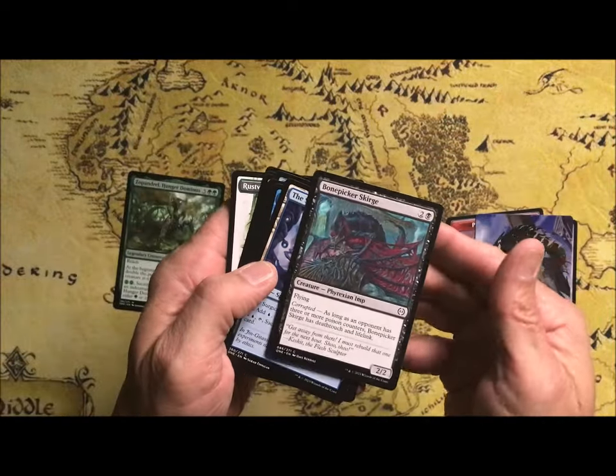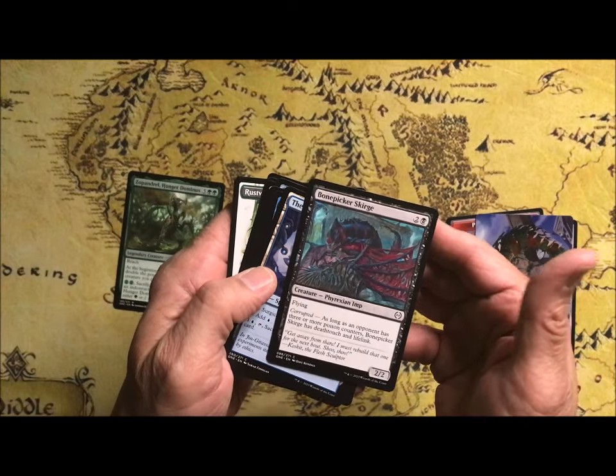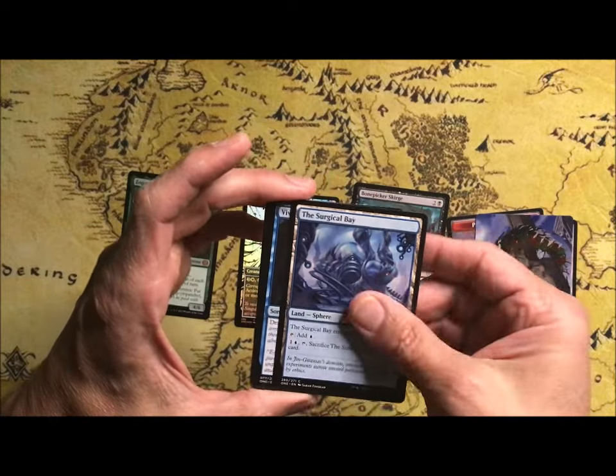Bone Picker's Scourge is Flying 2/2 for 3. Corrupted — if the opponent has 3 or more Poison Counters, it gains Death Touch and Lifelink, which could be handy.